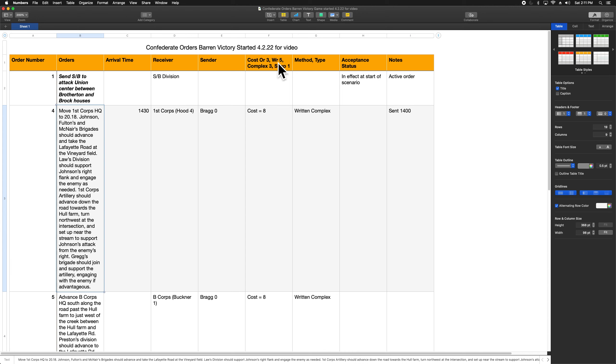It is ultimately the player's decision whether to make the order oral or written. Generally speaking — not in the rules, but how I play — if I'm writing a really complicated order it's going to automatically be written, because you wouldn't expect an aide delivering an oral order to remember a really detailed order. But from strict game terms it's just the player's decision. We'll see that when it's Rosecrans's turn, he'll be issuing some oral orders.